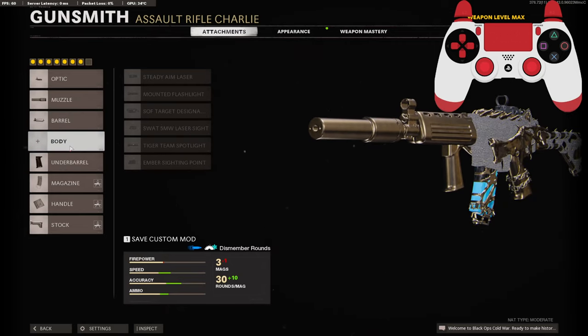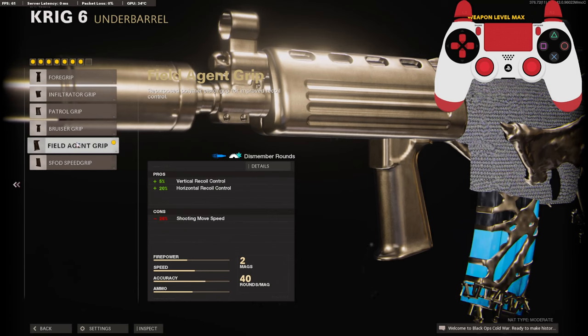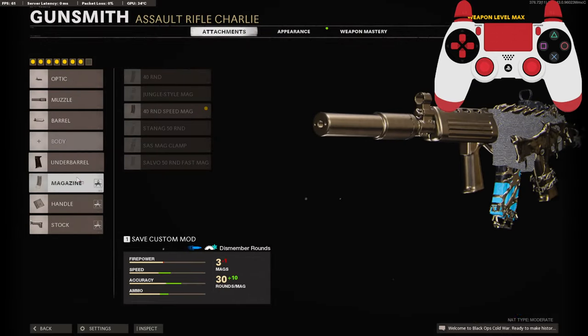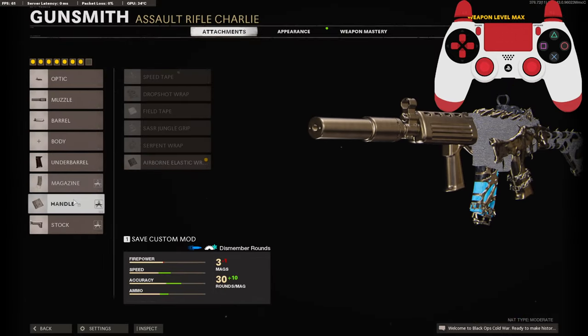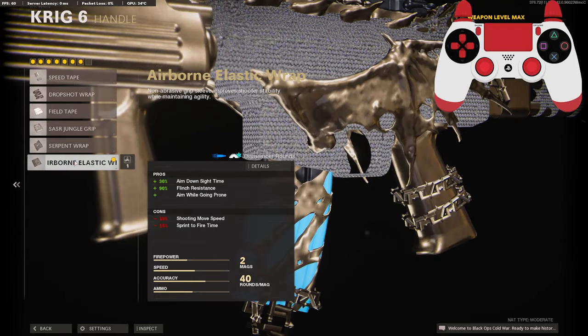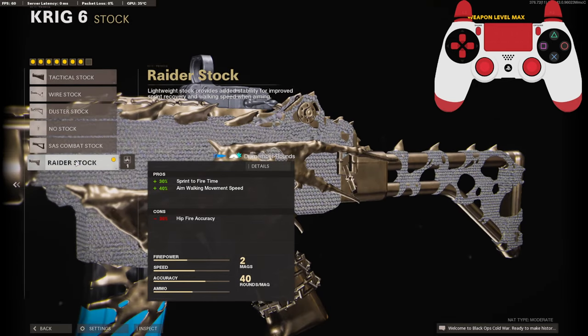I am not running a laser, but you can pick one if you want to. On the underbarrel I am using the Field Agent Grip for the vertical recoil control and horizontal recoil control. On the magazine I am using the 40 round speed mag. On the handle I am using the Airborne Elastic Wrap for the 30% added to the aim down sight time, 90% added to flinch assistance, and to also aim while going prone. On the stock I am using the Raider Stock for the 30% sprint to fire time and 40% aim walking movement speed.